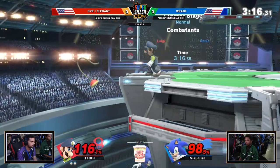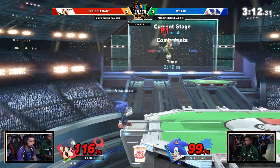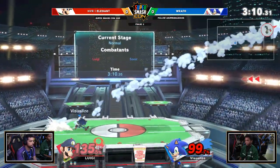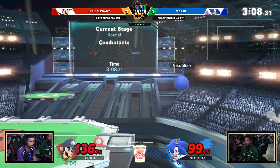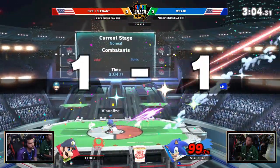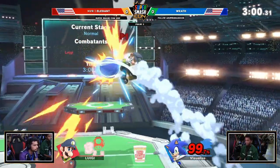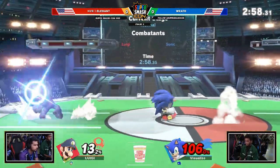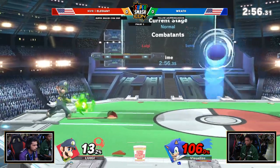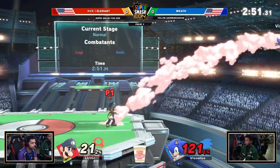Good punish, recognizing the homing attack coming out. Hits the wall for a down smash. That exchange — you saw him go for the jab, jab, spot dodge, hoping that Rath was gonna go for a grab or something, but he just held on for dear life. Nice shot by Rath, angling that down too — you don't want to whiff that forward smash and let Elegant get away again. Do you think he wanted to combust off that side B? I feel like sometimes he goes for it and other times it just doesn't work out.